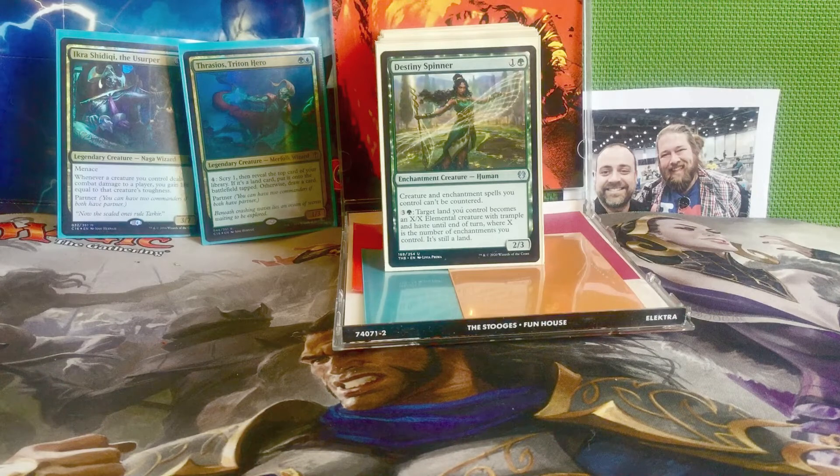Sylvan Caryatid is probably the best mana dork in the whole deck, even more than Birds of Paradise, just because it's hexproof and it's got three toughness so it can survive longer. Next we have Destiny Spinner, one and a green for a 2/3 human that says creatures and enchantment spells you control can't be countered. You can also pay three and a green and target land becomes an X/X elemental creature with trample and haste until end of turn, where X is the number of enchantments you control.